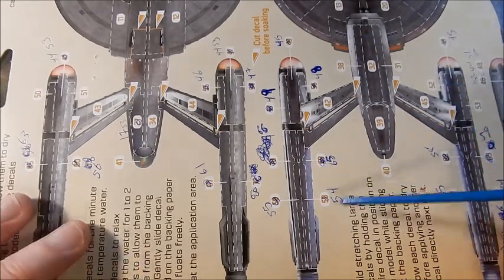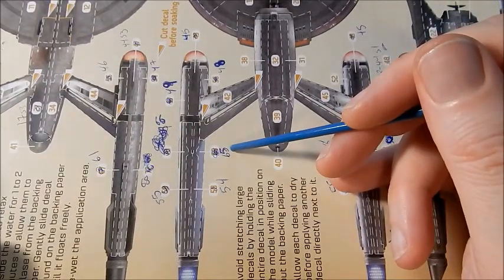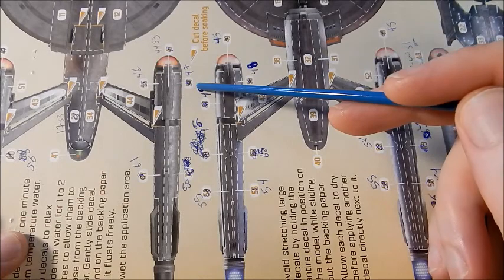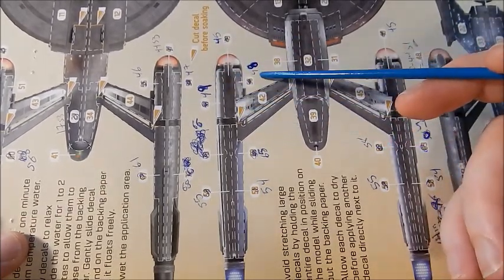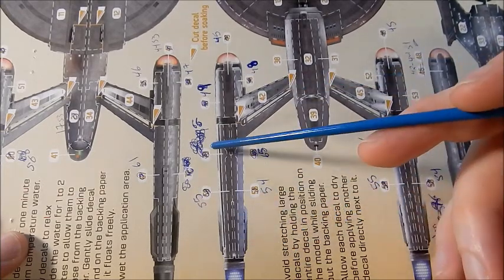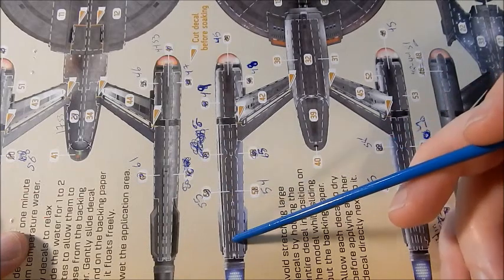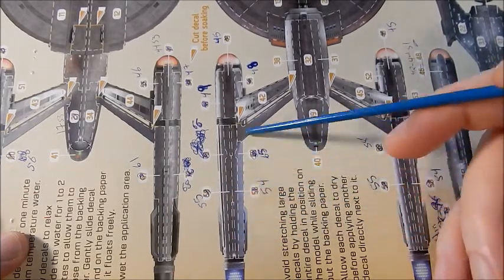The outboard side here is marked as 69 and it should be 65. So to summarize: use 49, 45 for the center, 48 for that side. Use 66 for the outside, 55 for the first inside, 54 for the second inside, and 65 for the outside on the other side.